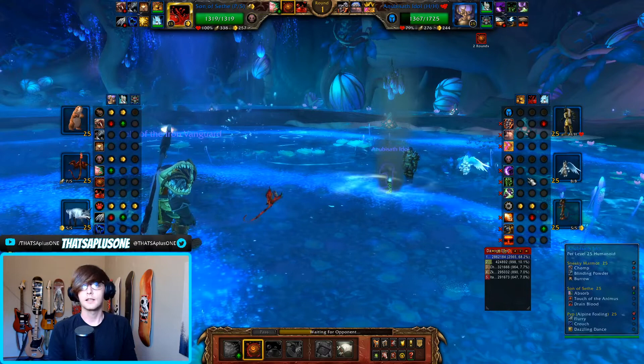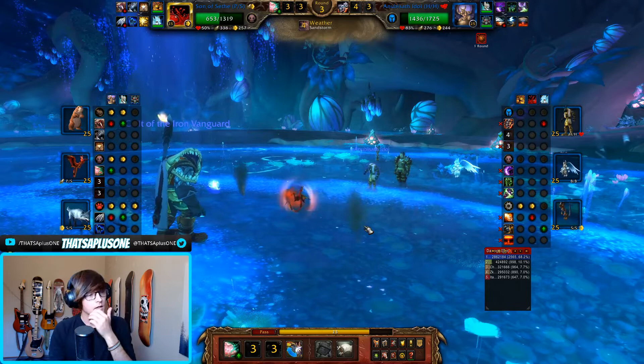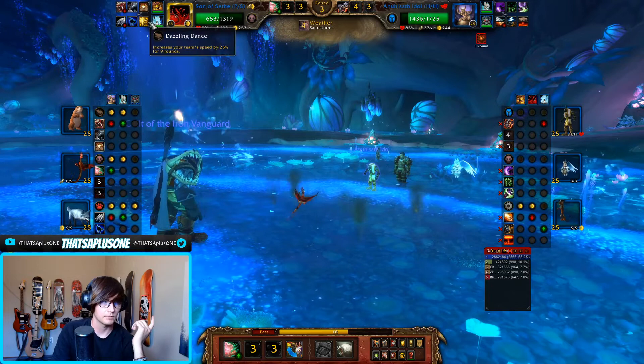6-6-6 — that's so much. We can actually go for one Drain Blood. Hopefully I hit it. Deflect — good play, nothing I can do about that. Yeah, the fact that they outspeed us here is actually really bad. I can't risk going into the Alpine Foxling, not doing any damage, and then having to switch Seath back in. So the best I can do is just hopefully hit all these.